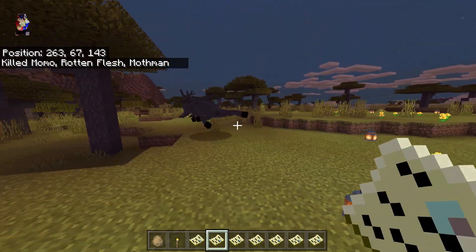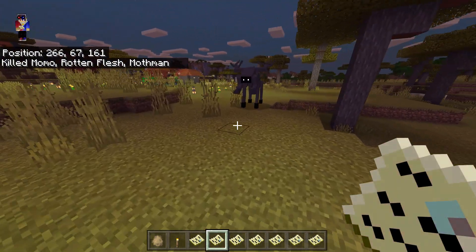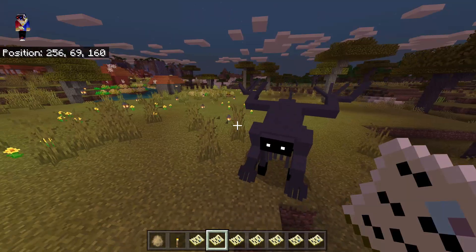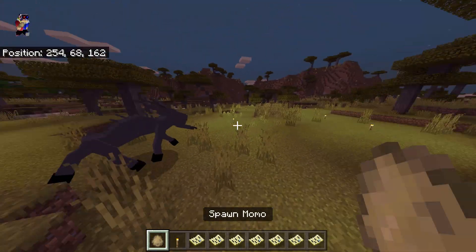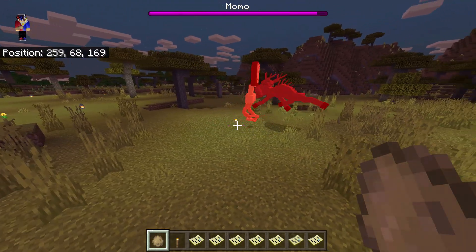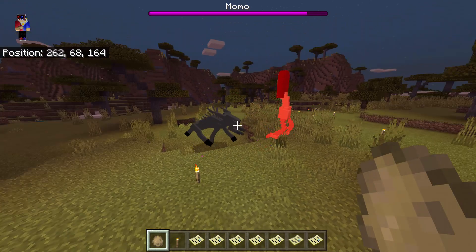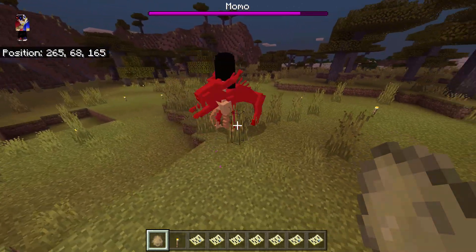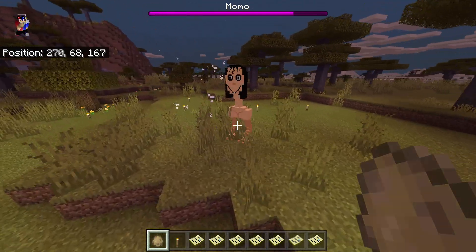Next one we have Mother — it's like a combination of a deer and a wolf. Let's now spawn Momo. Mother will attack first, and both of them have a melee attack.